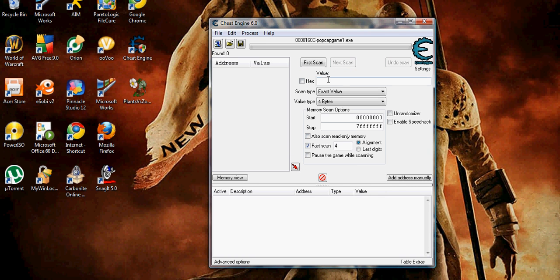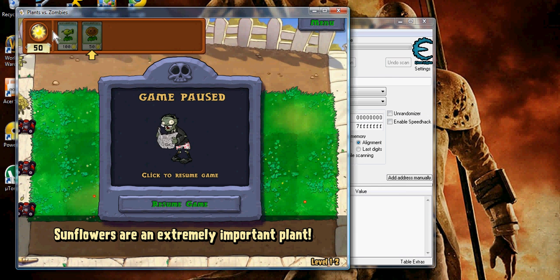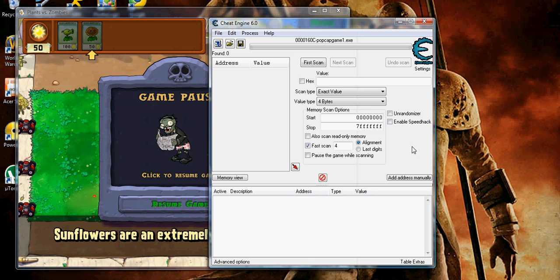Then it will show hex and value fields. However much sun power you have, that's what you write in. So since I have 50 right now, I'll type 50 and then click First Scan.